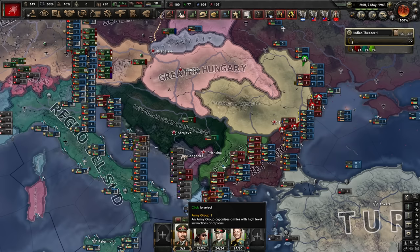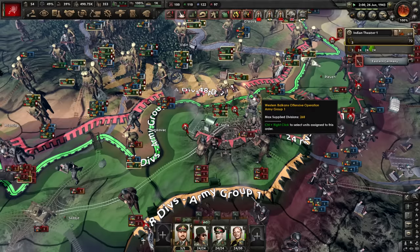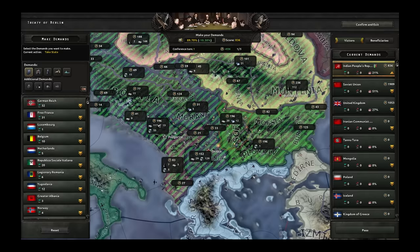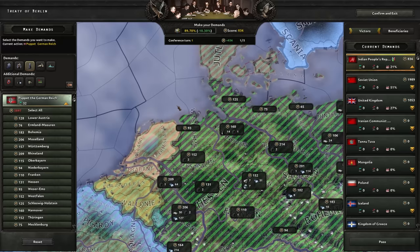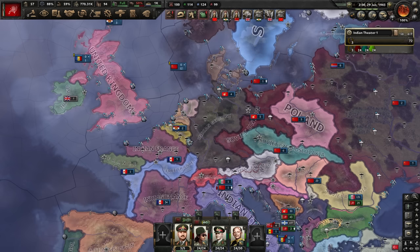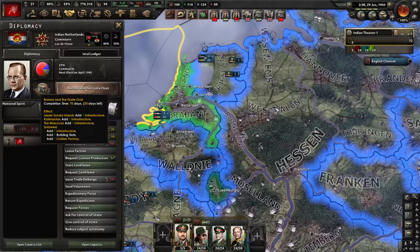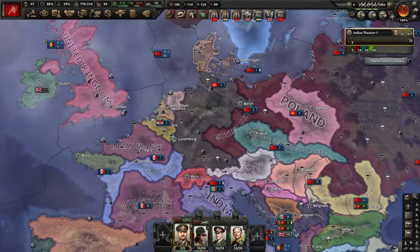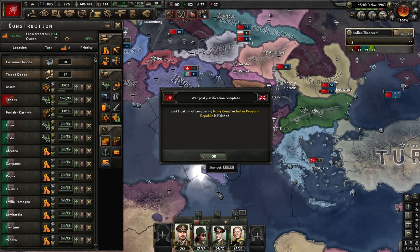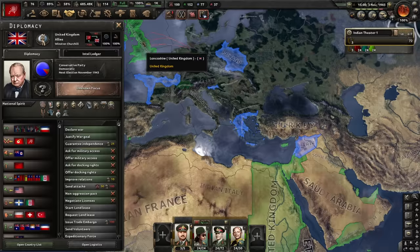We trip down to Bulgaria, take Sofia, and move on to the final stage of the plan — I can nuke Britain, it's done. Now for the best peace deal possible: let's puppet as much of Germany as I can. What did we do? We have France, Indian France, Indian Belgium, the Indian Netherlands — well, also Soviet Netherlands — and Indian Germany. Overall, I think the Comintern came out the overall winners here. We've justified for Hong Kong and I can now go to war with the allies.